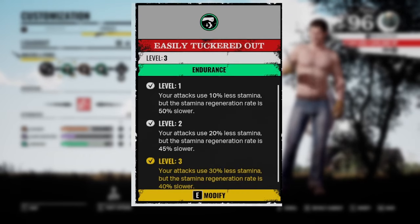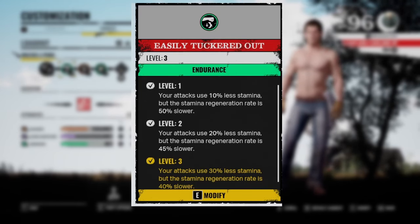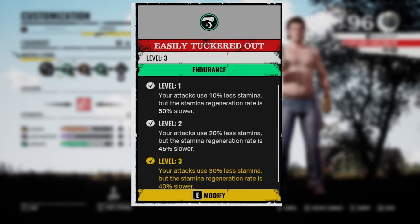For the perks, you want to go with Easily Tuckered Out — your attacks use 30% less stamina, but the stamina regeneration rate is 40% slower. With this perk you will be able to hit the victims over and over again without running out of stamina, and by the time you deplete your stamina, the victim should already be dead.